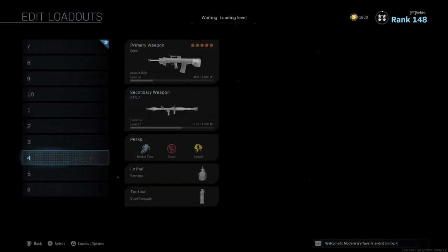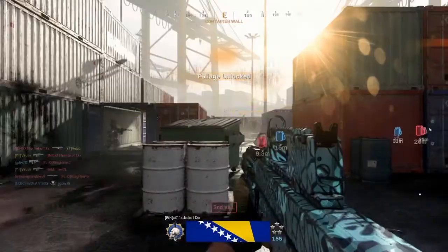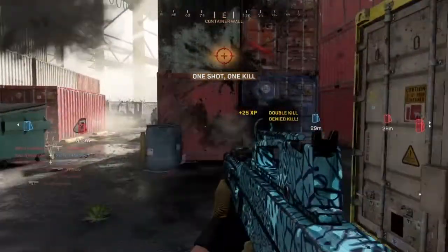I'm currently level 32 and I jumped right into some super ship. First I got my foliage, which is the hipfire.